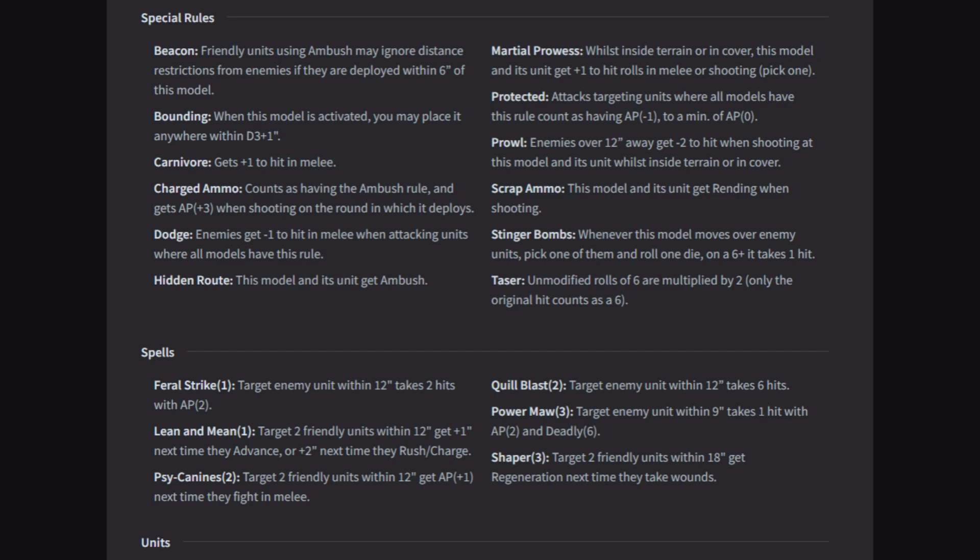Taser: unmodified rolls of 6 are multiplied by 2, and only the original hit counts for the 6. So if you have something that has both rending and taser, and you roll a 6, you'd get 1 rending AP minus 4 hit and then 1 regular hit that goes through.